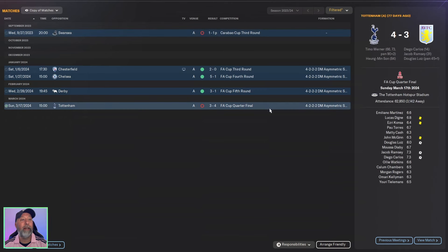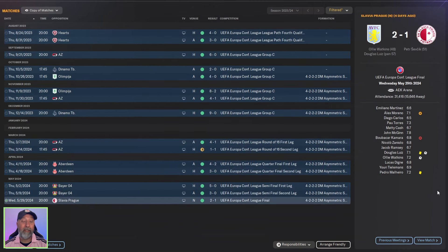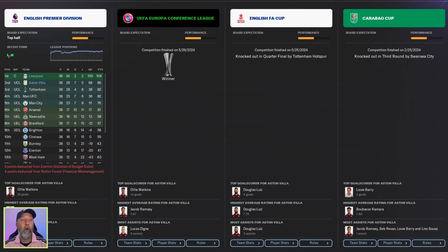Switching things over to Aston Villa — they were knocked out of the Carabao Cup in the third round immediately against Swansea, but reached the FA Cup quarterfinals against Tottenham with a 3-4 loss. Still, that gives a lot of time to build Premier League points before January. They had an unbeaten run and won the Conference League, beating Slavia Prague 2-1 in the final. Aston Villa finishing second in the league is fantastic.